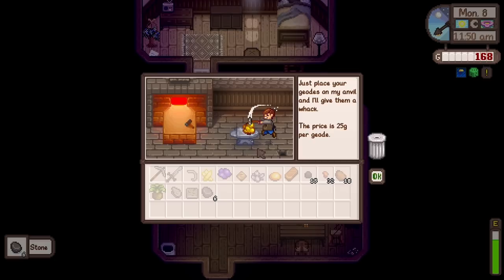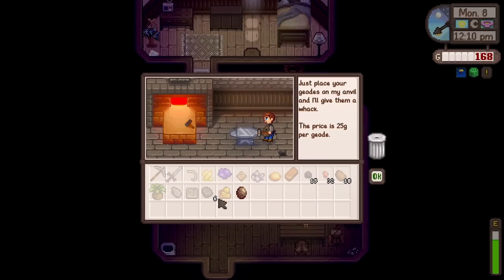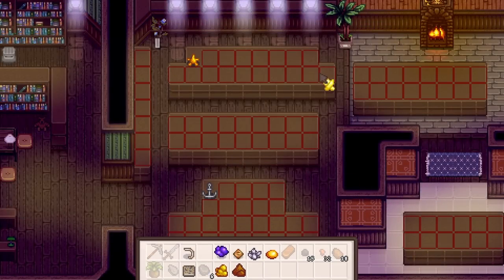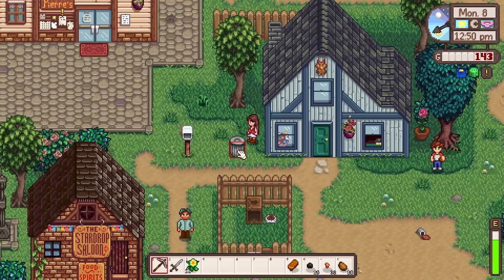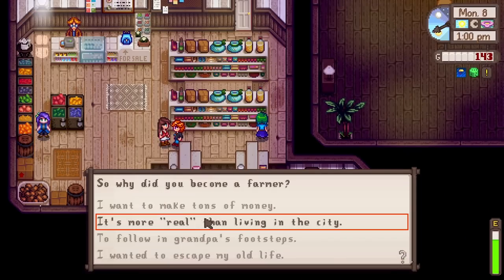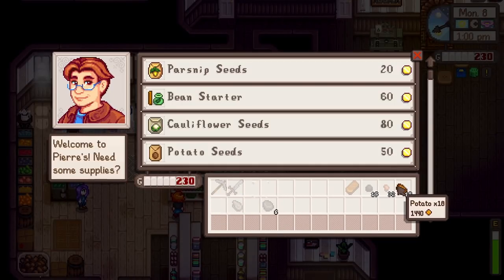Let's donate all these things to Gunther. Oh, we found another geode! Back to Clint - he's like, 'Where did you find this? It stinks of the bin, Lil, do you have something to tell me?' We got mudstone - it was just the mudstone that stunk. Trust me Clint, we did not go sifting through the bins! Let's donate all these things. Then off to sell to Pierre's. Oh, Lorenzo wants a Jojo Cola - we might actually have one of those! 'Oh, why did you become a farmer?' 'Wanted to escape my own life - that's pretty much the reason I came here too.'